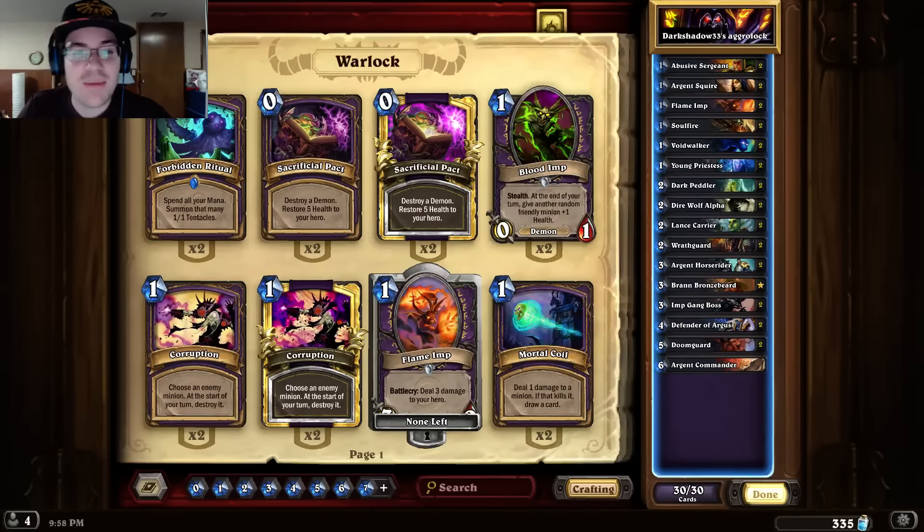So the gimmick of the deck, per se, is that it runs most cards that have a side effect. So that would be Flame Imp, Soul Fire, Wrath Guard, and Doom Guard. It is extremely aggro, but again there is that side effect where you lose something when you play those cards.